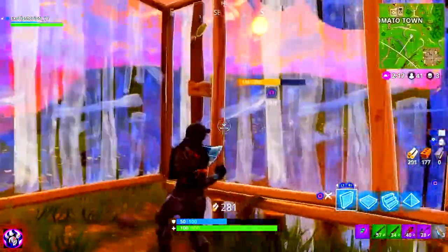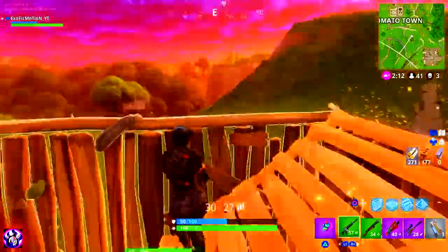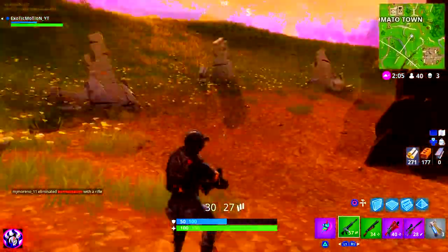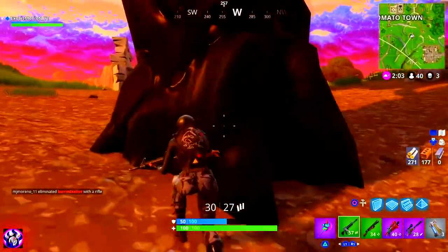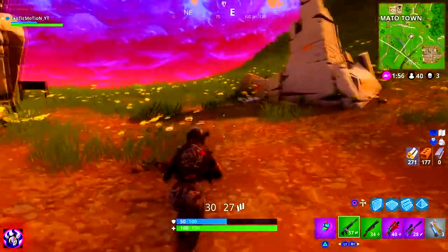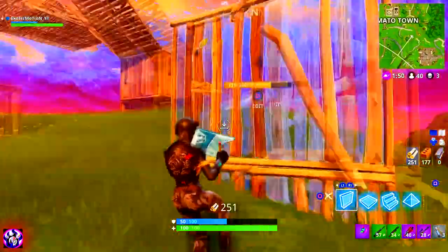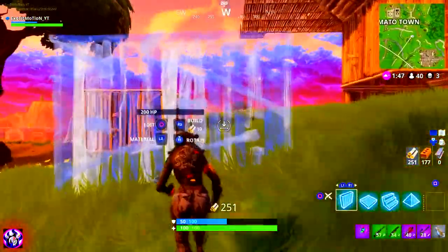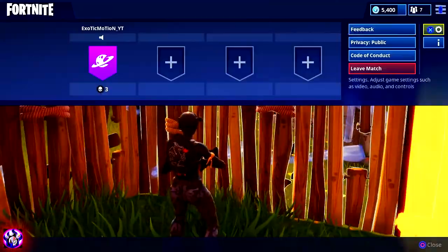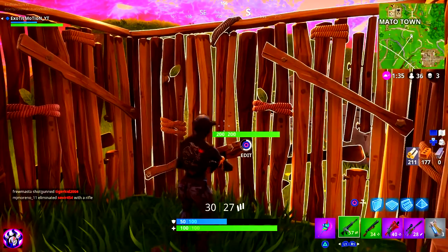Now we're going to talk about speed. We're going to build a normal 4x4. The way to build the fastest 4x4 is raising your sensitivity. A lot of people wonder why you need a 4x4 base — it really helps protect you from people all around you. Now if you want to build faster, you're going to want to raise your sensitivity. A lot of you probably play on 4x4 sensitivity because that's what you start on. This is how slow it takes to build a 4x4 on 4x4 sensitivity — that's pretty slow. So raise your sensitivity. I did some research, and 9x9 is the fastest you can go without having any errors.